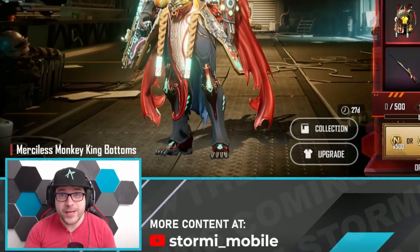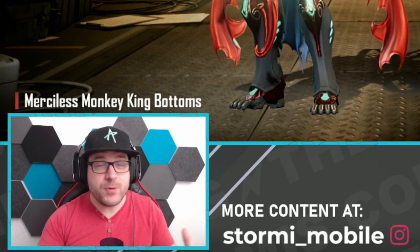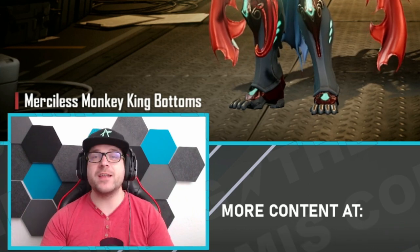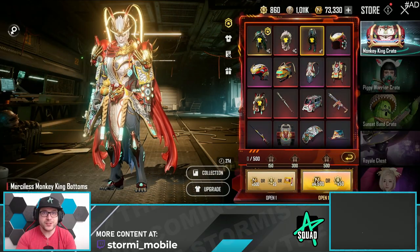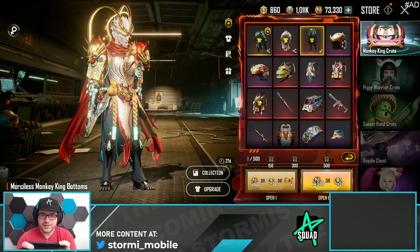Last night the Insane Monkey King Crate got released in New State Mobile. In this video we will do a full breakdown of that crate — we'll look at these skins, open a bunch of them, and hopefully get the insane new legendary outfit or even the legendary Vector. This is definitely one of the best outfits in-game, maybe even the best one with all those effects.